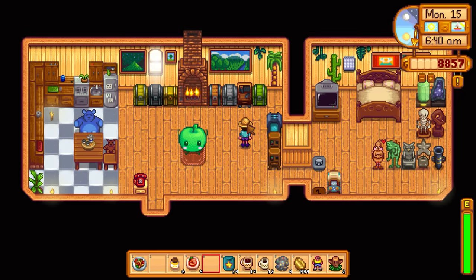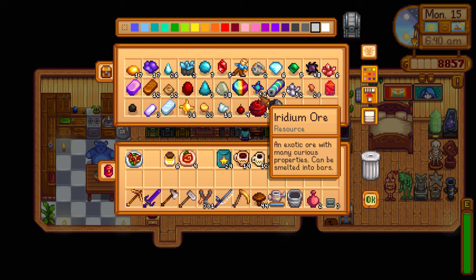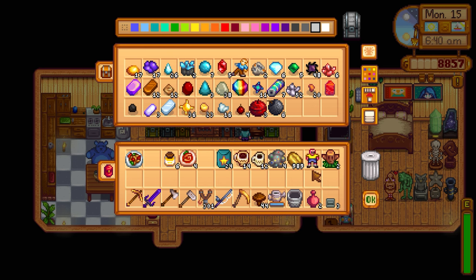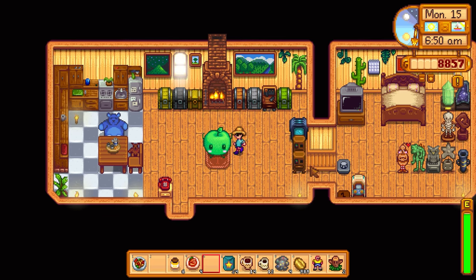We also mined some iridium ore in the mines, which is pretty crazy. We have an iridium bar right there, as well as 11 iridium ore, which is pretty good. We don't have enough coal to smelt anything unfortunately. We also found another strange doll in the desert from a secret note — we could donate that to Gunther.